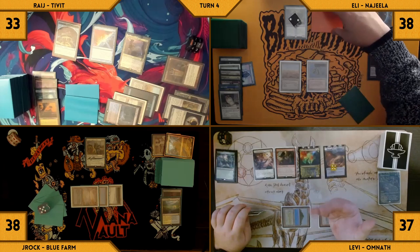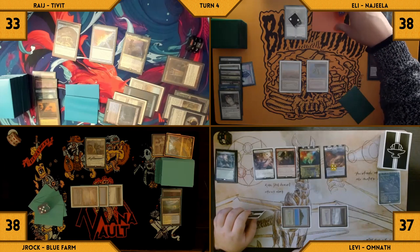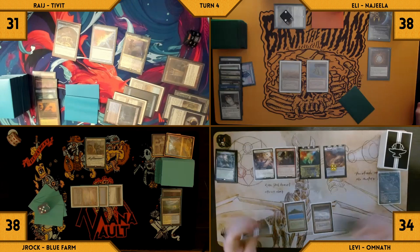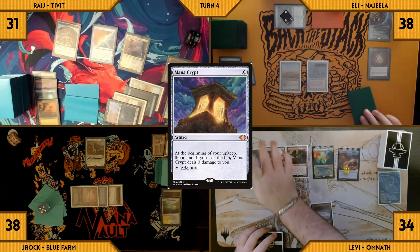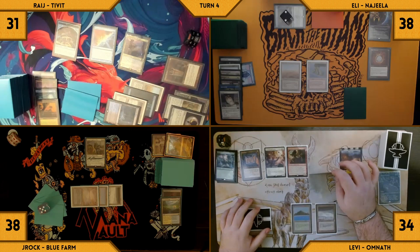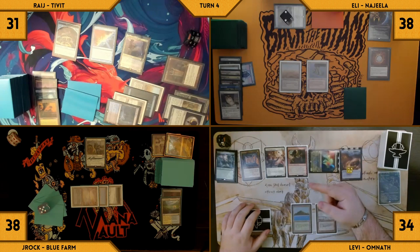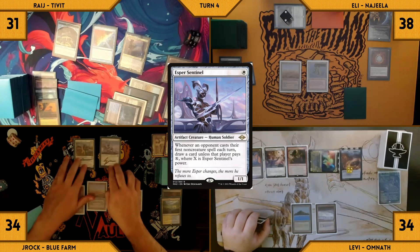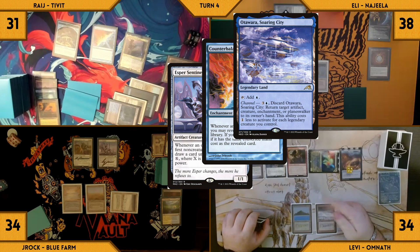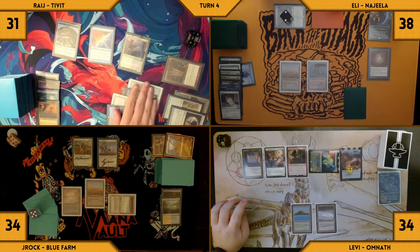Eli draws and goes right to combat, swinging his face-down Commander at Rage and Ledger Shredder at Levi. They both take it and Eli passes his turn. Levi draws and plays a Mana Crypt — Counterbalance triggers and Rage chooses not to reveal. Levi moves to combat and swings Omnath at J-Rock, who takes 4 Commander damage. Levi passes. J-Rock draws and casts an Esper Sentinel — Counterbalance triggers and Rage reveals an Otawara, Soaring City, letting Esper resolve. J-Rock passes.